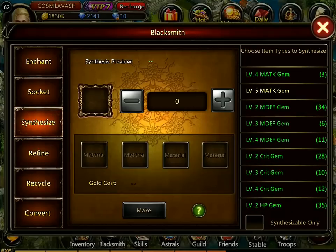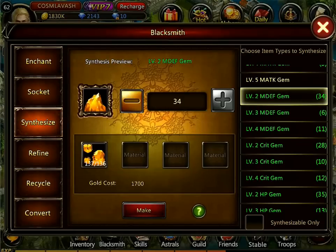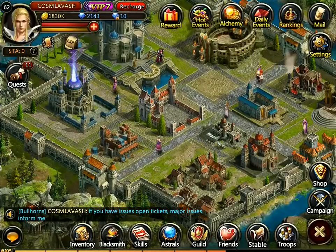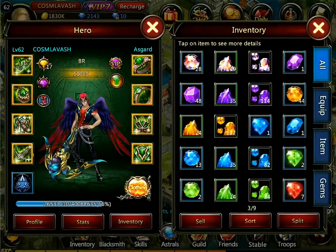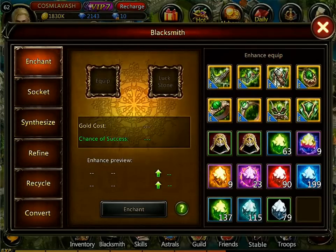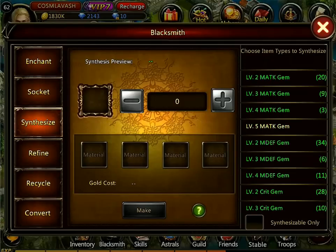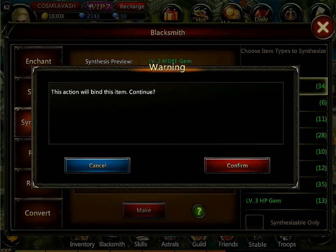I generally haven't spent too much time synthesizing these gems because I wanted to do it on the video as well. Let's take magic defense - I have a heap of magic defense gems, 137 level 1s right here. I have a whole bunch of gems, haven't synthesized them for a while. So let's pick magic defense for our experiment and I'm going to make them all.